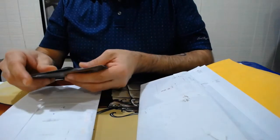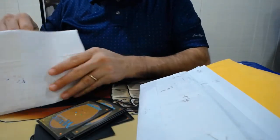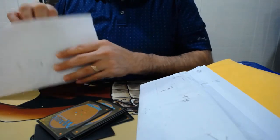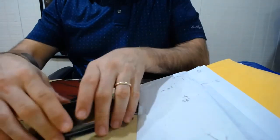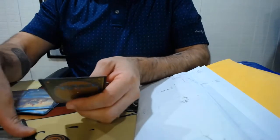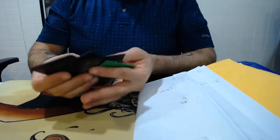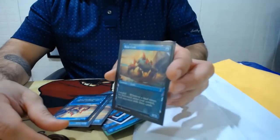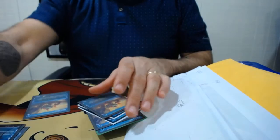Whoa! Bunch of loose cards in with the cards I ordered. We have 10 Showcase Ruin Crabs. Looks like this person decided to give us some extra bonus cards: Rubble Reading, Nauseous Grudian, and Sylvan Bushstrider. I really like these Full Art Ruin Crabs — they're a great card. Oh, I got a Quench too.